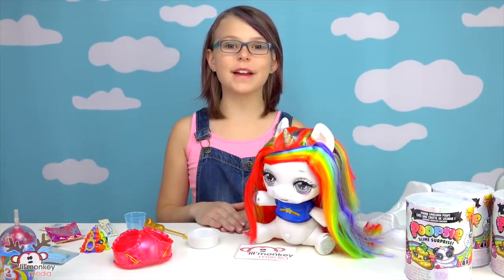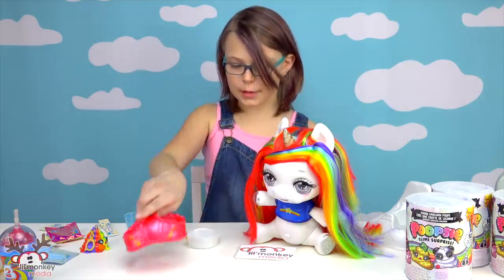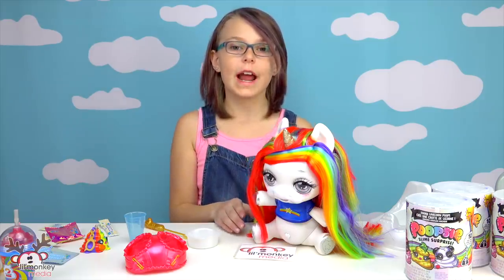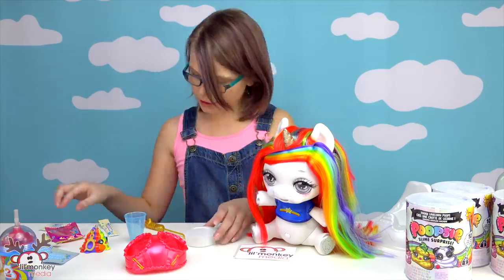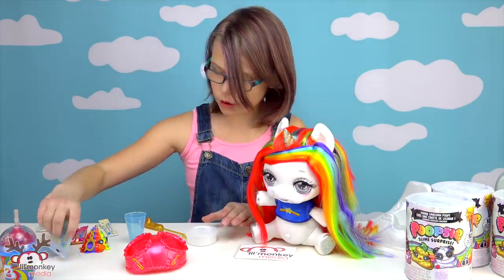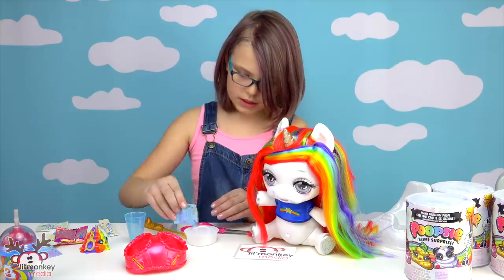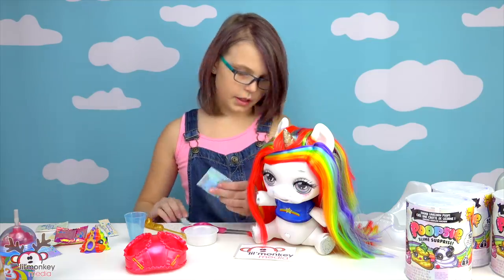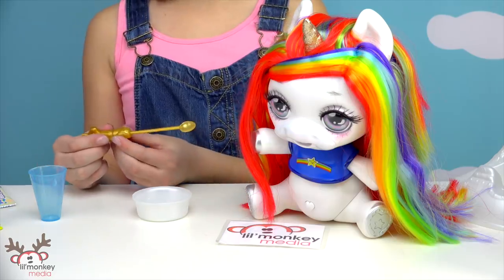Now it's time to make our unicorn poop, and there are multiple steps in this process. First, I took off her diaper because we've got to make sure her heart belly button stays out, otherwise it won't work. And then on her back I turned the dial to feeding position. So first is step one — we gotta add in our unicorn shimmer. We pour this in. This is really glittery! And the coolest thing is the spoon — we take a piece of our unicorn magic and once it touches her throat it actually gets rid of it, because when I push the pressure it turns the spoon. That's so cool.